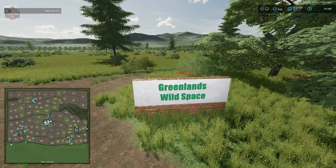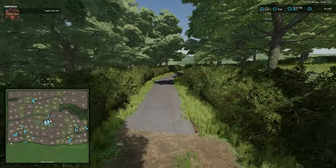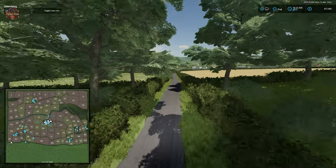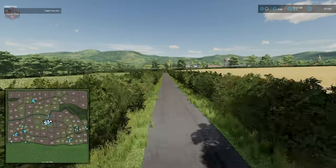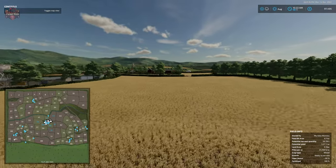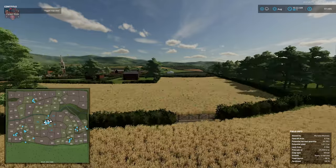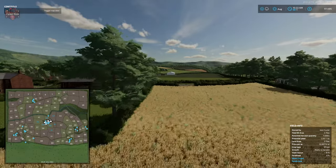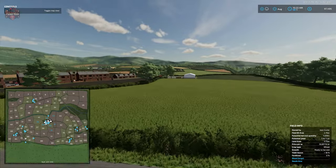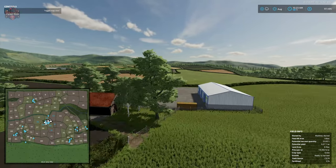This is Greenlands' wild space — pretty neat. We're going to head over to the shop, get the Mahindra, and do our drive-around to the various sell points and up to the secondary farm to the north.